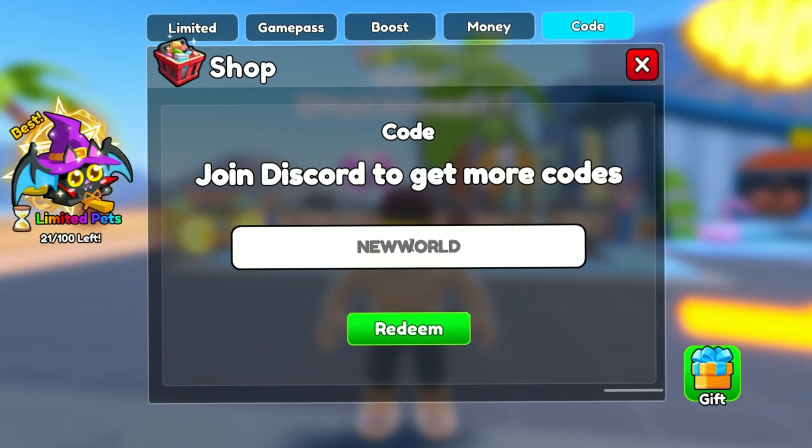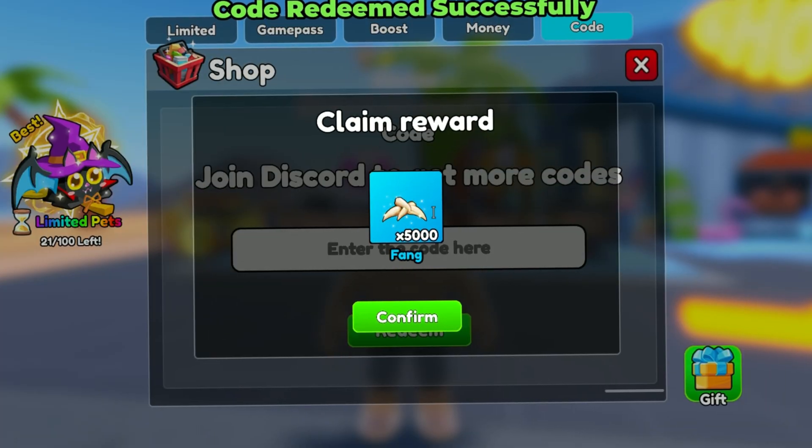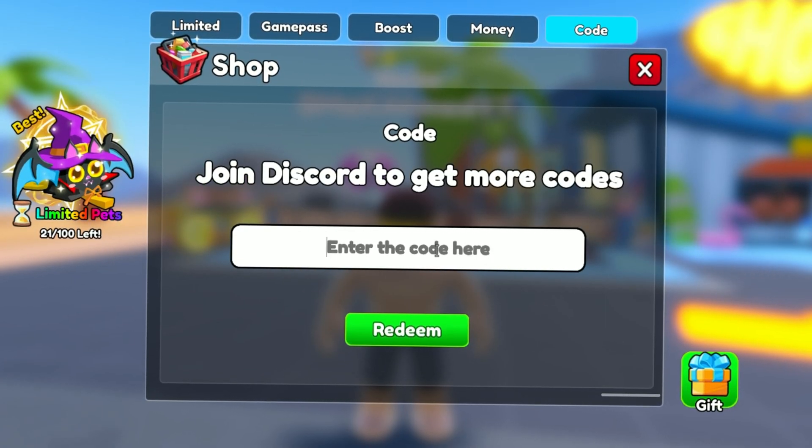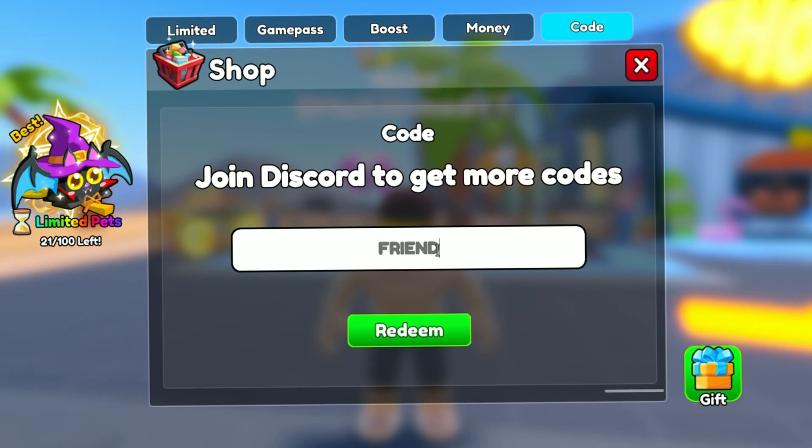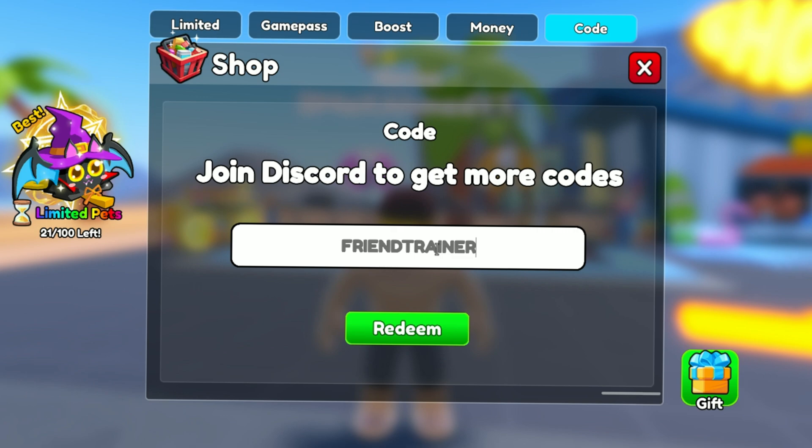The third code is 'new world'. Let's see what we get from this code — it gives you 5000 fang. Now let's show the fourth code.